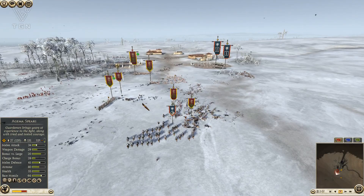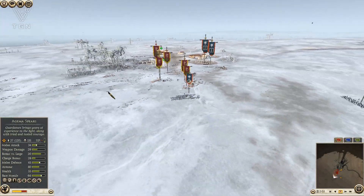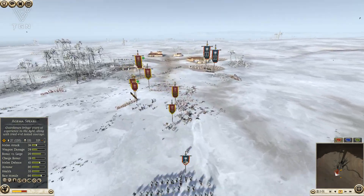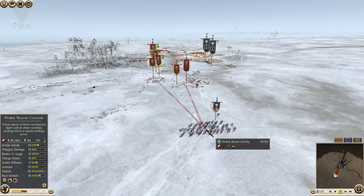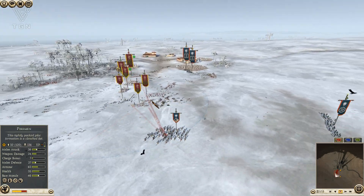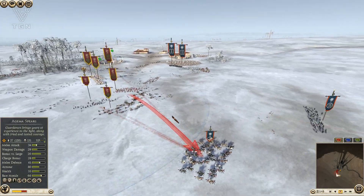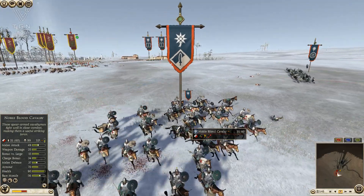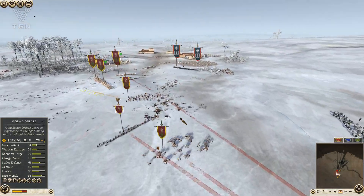My opponent needed to do that — it's annoying but it's what he should have done. I did get one unit of archers away alive, and my opponent's pulling his Cavalry away. I'm going to keep fending his Cav off with these Pikemen, then take some shots into the rear while he's running away and actually get some nice kills — killing a few more of his horsemen.